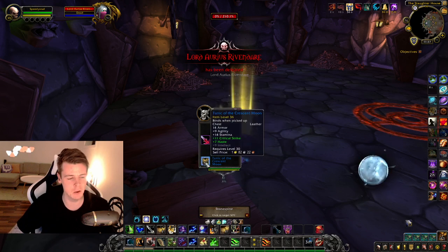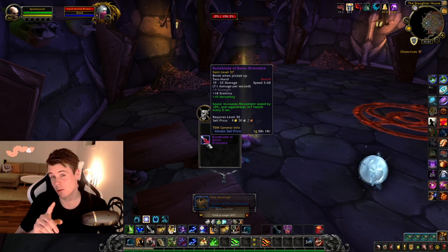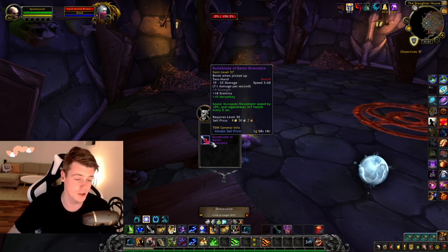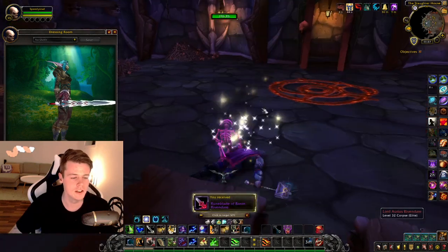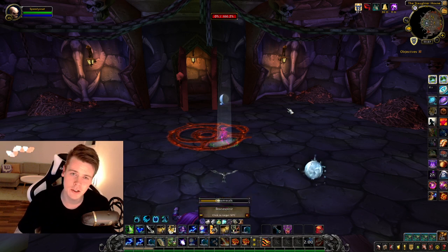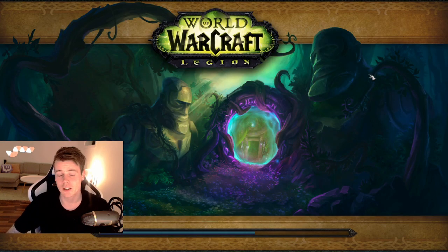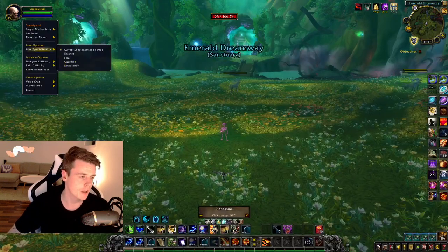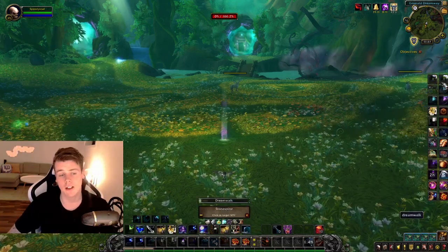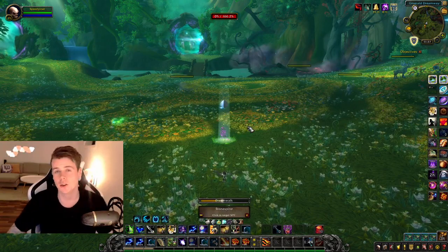It didn't drop, but I did get the movement speed sword — 10% movement speed, which is pretty cool for any class that uses a sword. But that was it. So now you can either run out; the dungeon is not long so it's not a big problem. But I'm a druid so I use Dreamwalk, and then when I'm outside I reset the dungeon by right-clicking my portrait, and then I port back in. Dreamwalk would allow me to spawn just outside the dungeon so I could just walk back in.